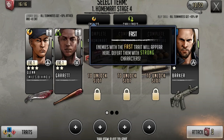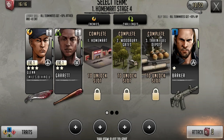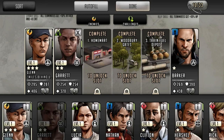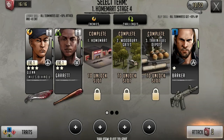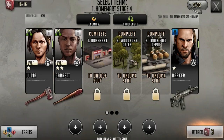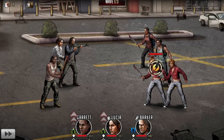So enemies with a fast trait will appear here - defeat them with strong characteristics. Garrett has that strong trait going on. Now how do I look at all my other characters? Here we go - I was looking for it. I'm a little confused: is this showing the next enemies in line? To counter that would be the strong one, so I would have to take Glenn and swap him with somebody else, maybe Lucia. I'm assuming that's what that means, so if I'm wrong you guys let me know.